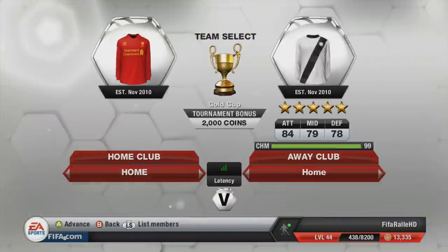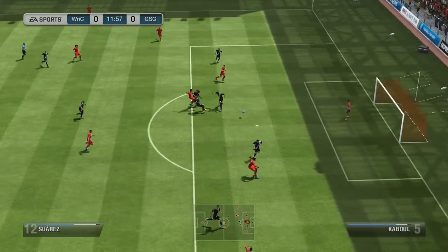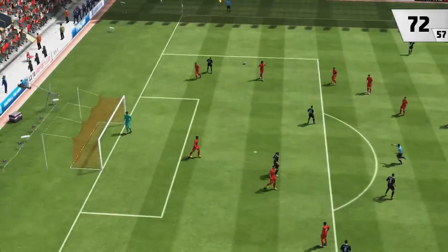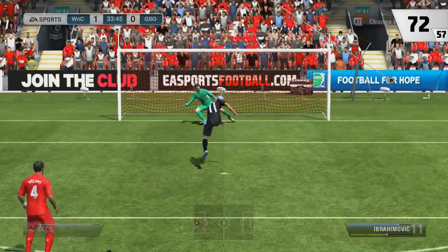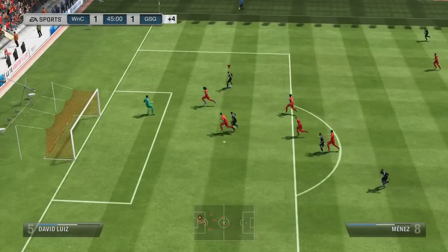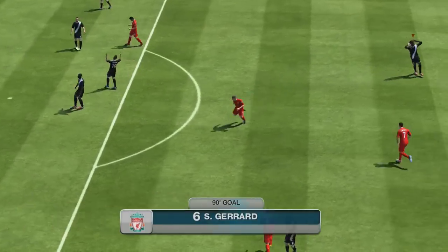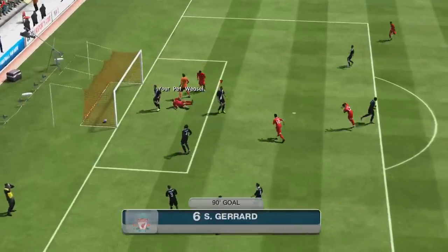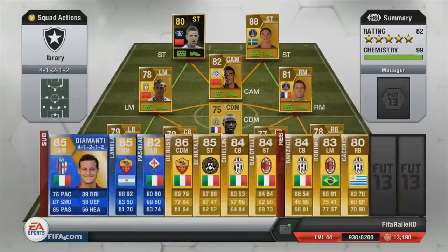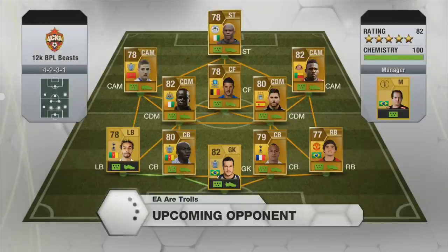I went into the Gold Cup to see if it would go a little bit better, and we come up against a very, very strong BPL squad with a lot of Team of the Season players. He gets the first goal with Suarez to make it 1-0, but Ibrahimovic steps up for a penalty to make it 1-1. Just before half time we make it 2-1, but in the second half he scores with Gerrard from distance to make it 2-2, then another goal to make it 3-2. At this point I was raging really, really bad — I'd lost three games in a row.